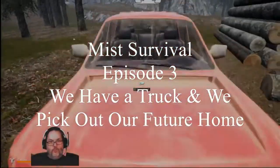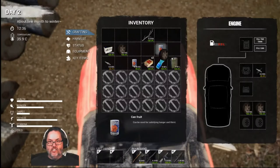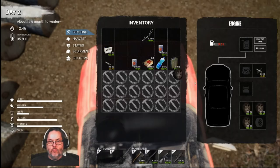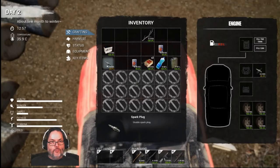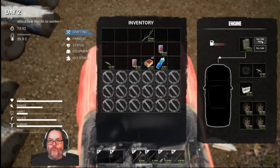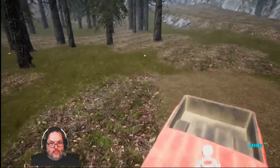Hey guys, RC here back with Mist Survival episode three. I've made it back to base camp — took me a little while to get through the day. I did not have a hard stick to carve me out a spear, didn't have tree branches. It's always good to have something to pass time and get through the mist quicker. We've got a battery right there, so we're going to fill the tank — almost eight liters of gas.